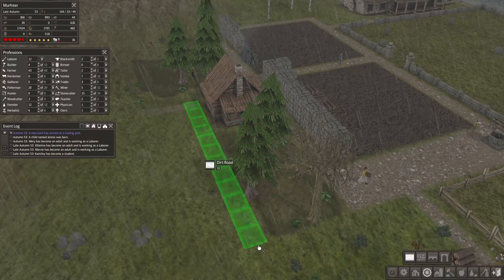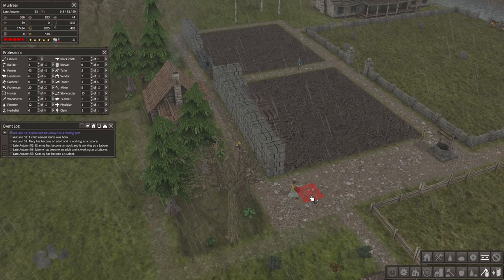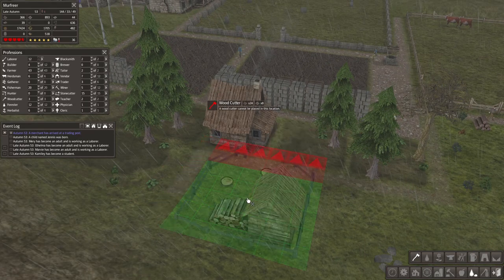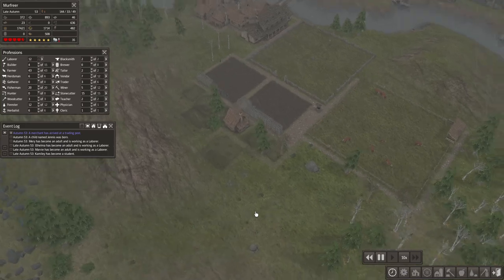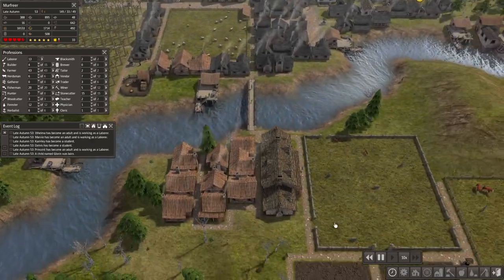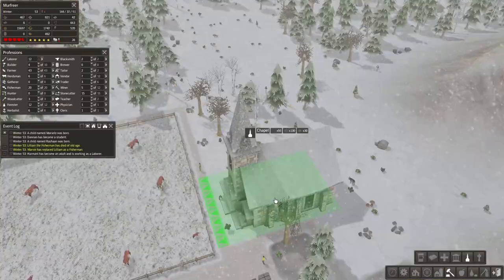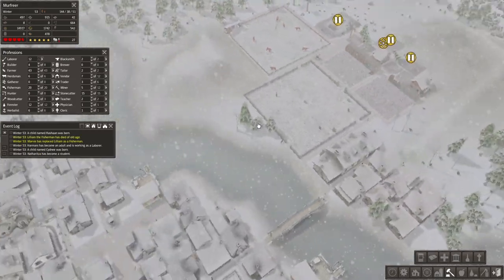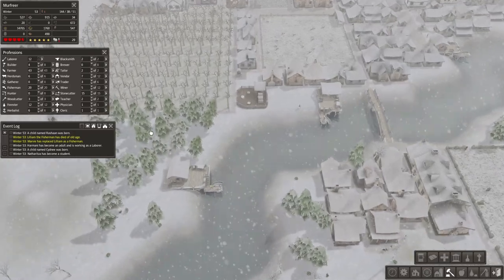I expanded again on the side of the world, building another stockpile, school, and more houses because the population is rapidly growing. We need more schools to hold the children who want to attend. I also built another chapel since the previous one fills up fast — it can only hold a hundred citizens per chapel.